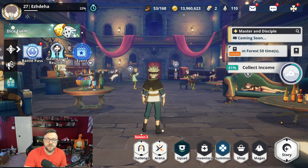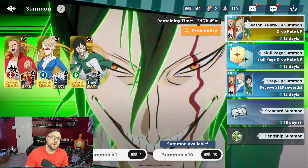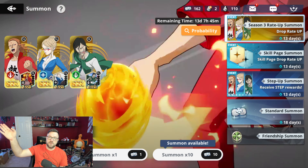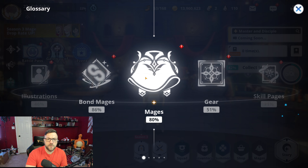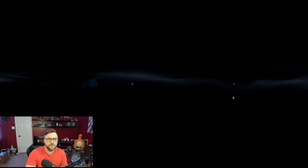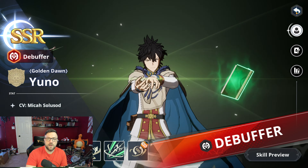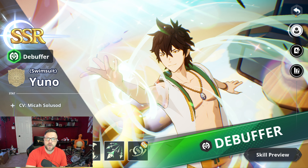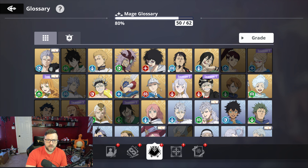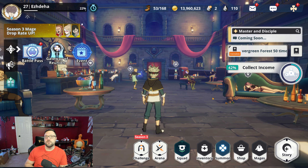This video is about summoning, and I want to get at least one of each or at least two of the three. My goal going in uses the knowledge of what's been leaked. If we look at the glossary, we can see the entire season — we're getting Langris later on, the red Yuno later on, and for free we're getting the swimsuit Yuno for the PvP event. Other than that, I think it's just the other three — no new blue units.